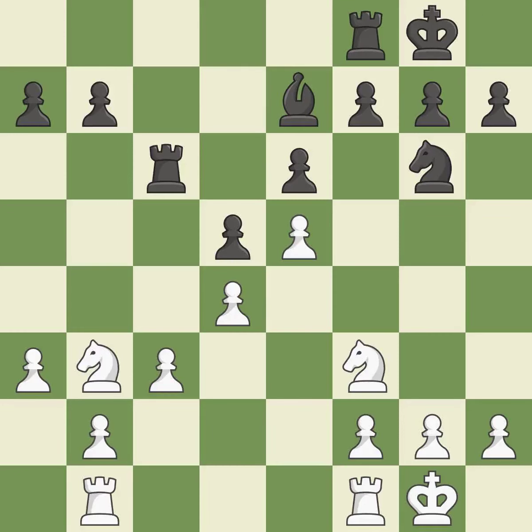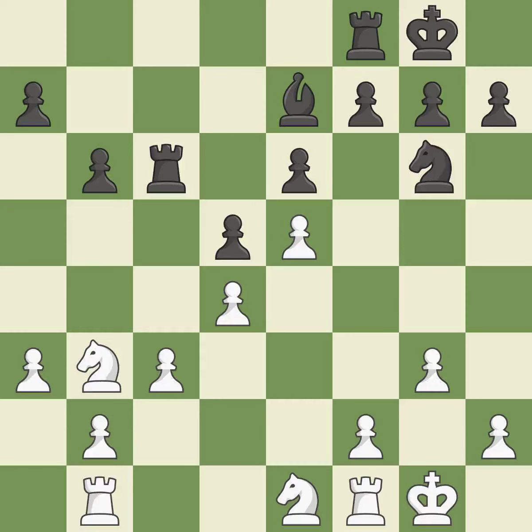Castling gets the king to a safer square, out of the center of the board, while also developing a rook. Castling to the same side of the board as the opponent avoids some of the attacking associated with opposite-side castling. It is good — perfectly on point, it is ideal. That's a decent move — that's good, it's all right. Not the finest — it is incorrect. Now that the rooks can see one another, they can defend one another. It is quite good.